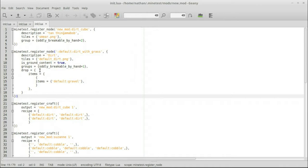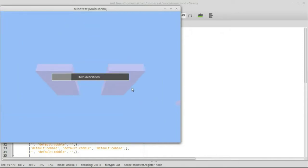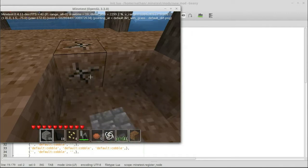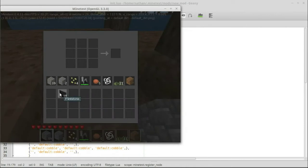Probably the main reason to redefine a node is looking at drops. Normally when dug — referencing our new modded dirt cube node — when you dig it you get a dirt cube, because it defaults to itself. But now we are redefining the dirt so that when you dig it you'll actually get default gravel. Let's pop over into the game.